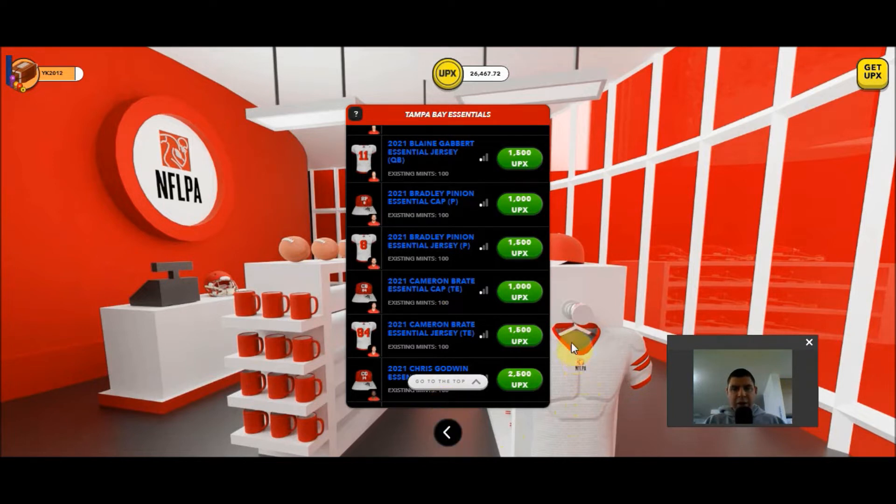The next type of Legits are Replicas. As of mid-February 2022, there aren't replicas that exist yet, but you will be able to take five different essentials, combine them together and burn them — essentially deleting them — in order to get a replica. One of the five that you choose to burn will be chosen as the influencing essential, and that will give you a better chance at getting either that player, whether it's a jersey or a cap, or someone from that player's team. It's not guaranteed, but the influencing essential gives you a better opportunity.